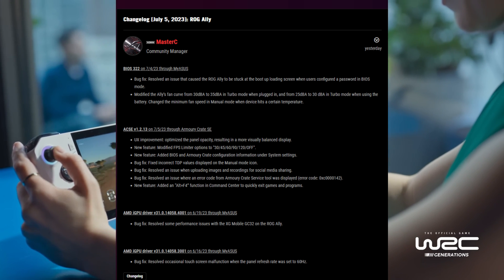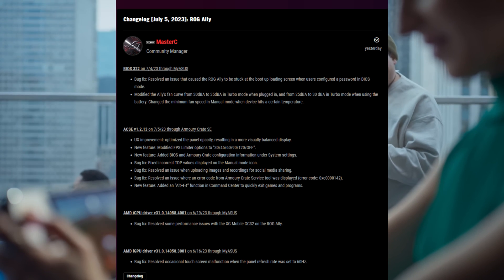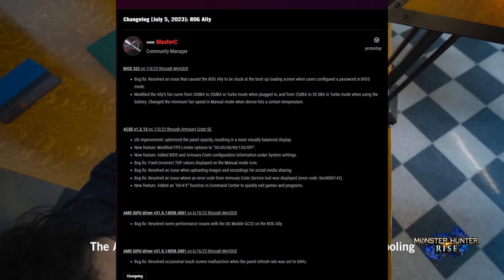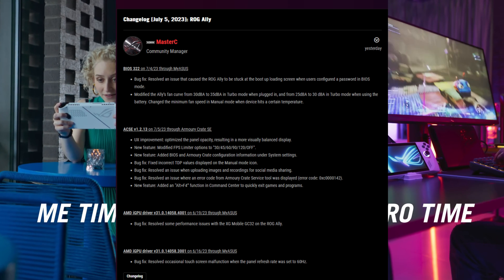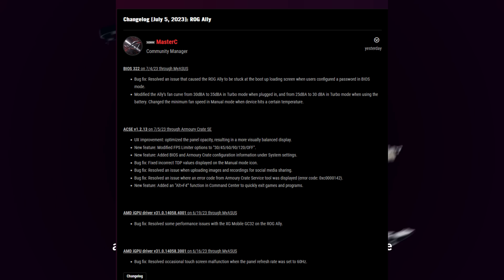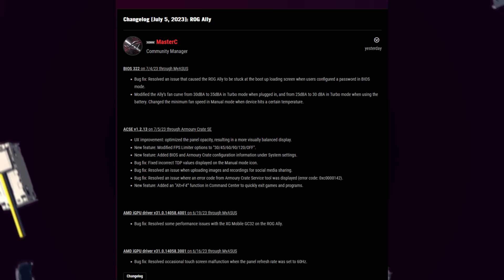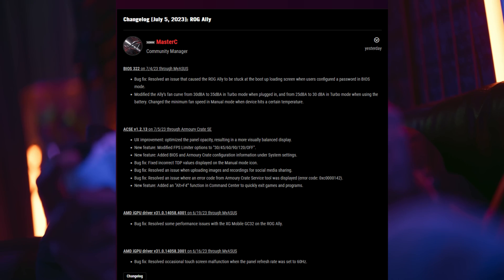As for the Armory Crate SE update, we've got the 1.2.13 update for July 5th. The UX improvements are optimizing the panel's opacity, resulting in a better balanced display. We have a new feature with a modified FPS limiter for 30, 45, 60, 90, and 120 — we'll take a look at that as well in the video. They've added BIOS and Armory Crate configuration information to your system settings. There's also a bug fix for the incorrect TDP values being displayed in manual mode, which is a big one for me — not having proper TDP values when making a custom setup.